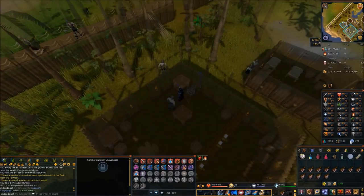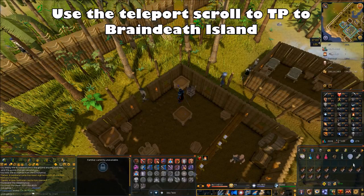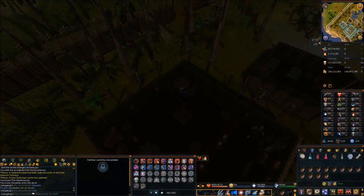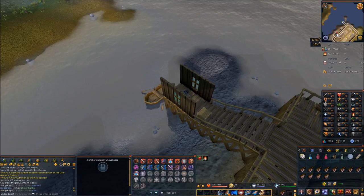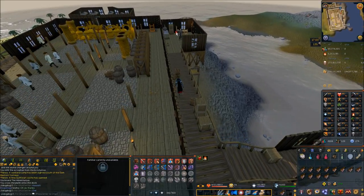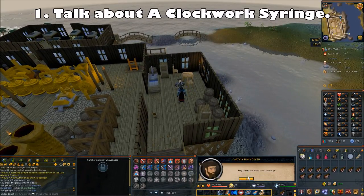You're going to want to climb the ladder because you can't teleport from the basement. Then teleport to Braindeath Island by right-clicking on the scroll he gave you and choosing Braindeath Island. Someone's going to appear behind your character and hit you on the head, and you'll wake up on Braindeath. Now you need to talk to Captain Braindeath. From where you arrive, you're going to need to go west, and Captain Braindeath will be right there. Choose the first chat option to talk about a clockwork syringe.